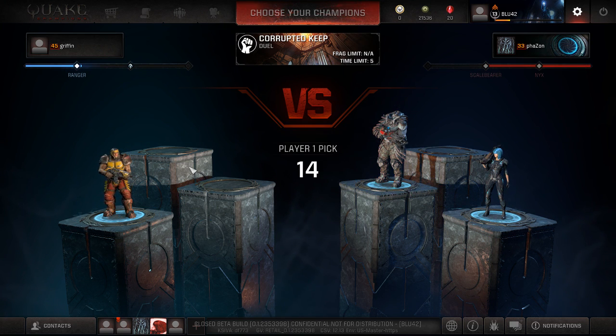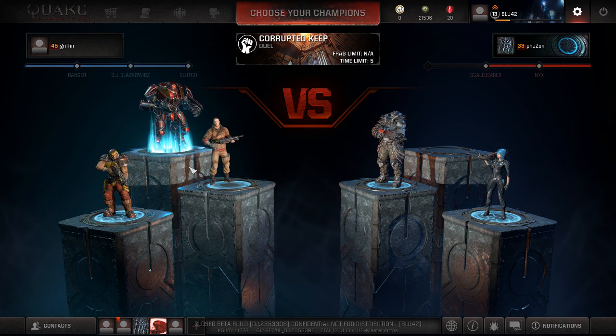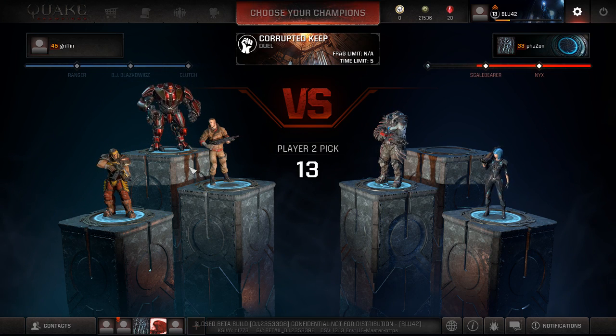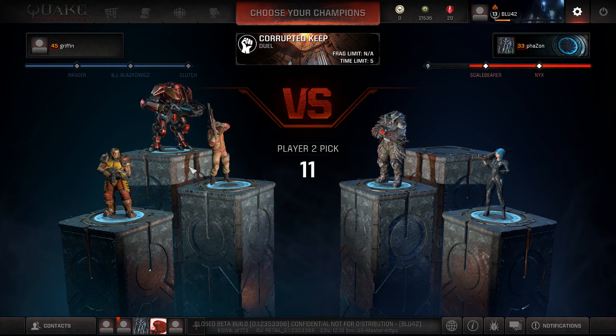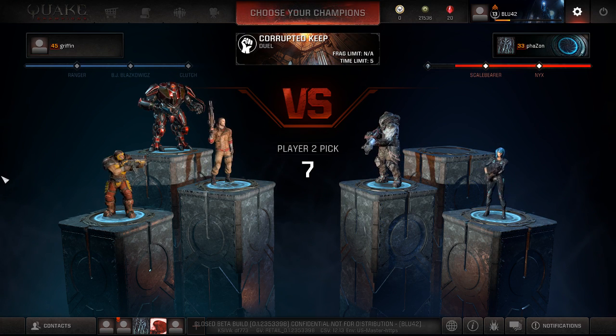We've got the usual favorites coming in first for both players - the Ranger and the Nyx coming in and then the Scalebear. That's probably going to be the second choice for Faison, although Griffin is going a little bit lighter there. He does bring in a much tankier champion towards the end with that clutch pick. That's a good mix, a good range of champions for Griffin.